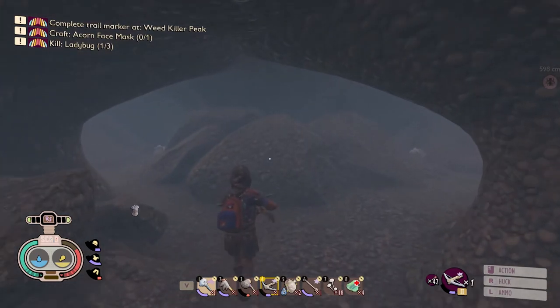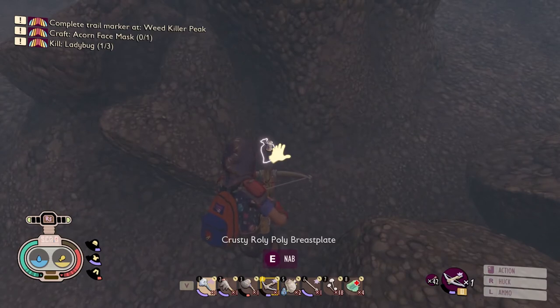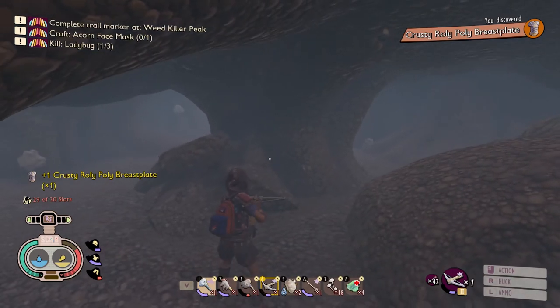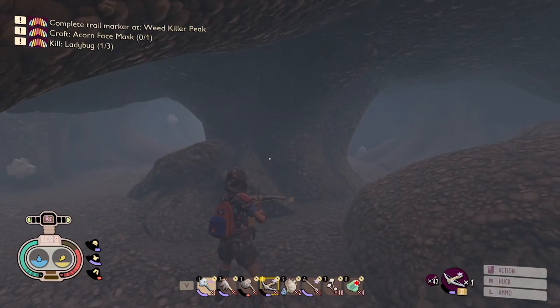Then you're just going to walk to the right a little bit and your chest plate will be located right here. You can simply just pick that up and it will be a scannable. Guys, thank you so much for checking out this small tutorial. If you did enjoy it, please leave a comment or a like — thank you so much and stay tuned.